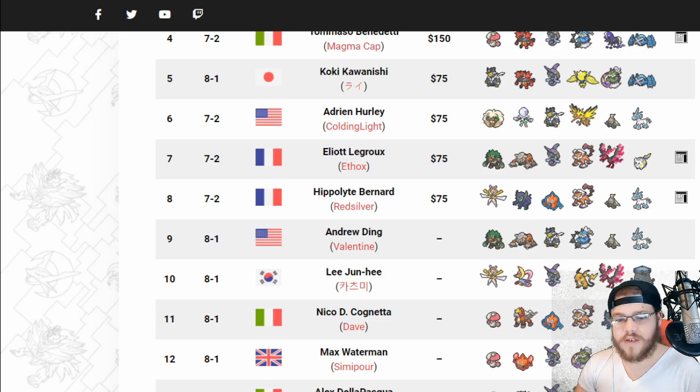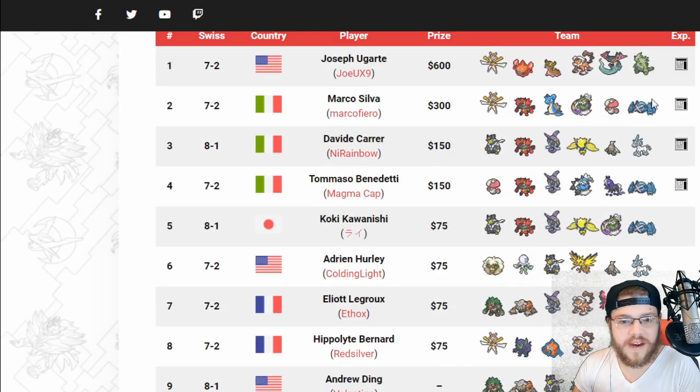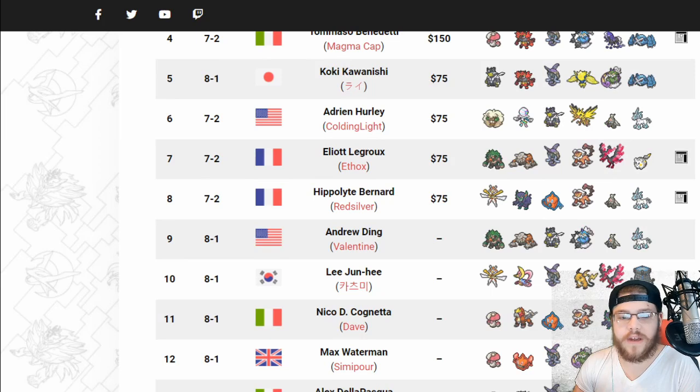Not as much Tyranitar as I was expecting — we did see one getting first place and one here at 12th place, but Tyranitar is definitely a little underused, though definitely a really strong Pokemon. Tornadus and Tapu Fini — a great Fire-Water-Grass core here with Rotom-Heat, Amoonguss, and Tapu Fini, rounding out that solid team with Tornadus and Metagross. And Tyranitar, which is always just a good-stuff Pokemon.